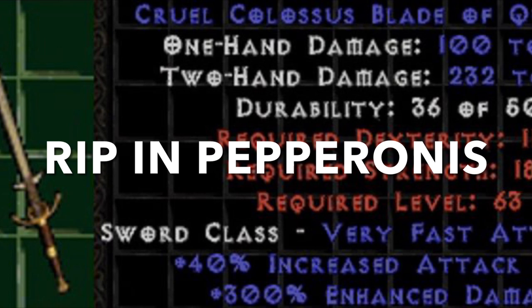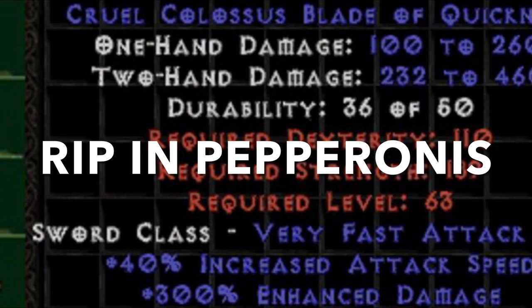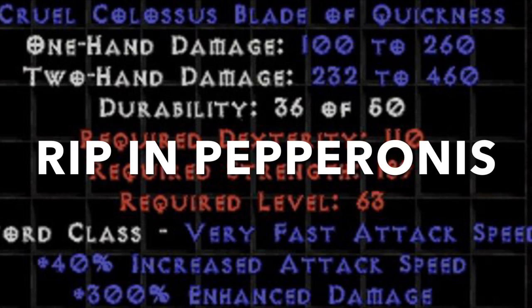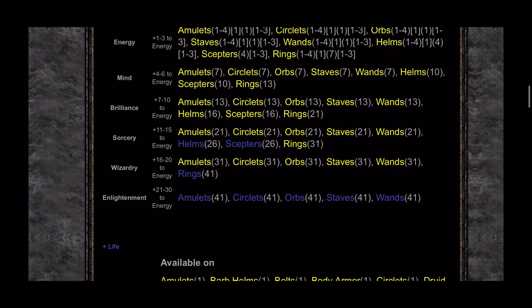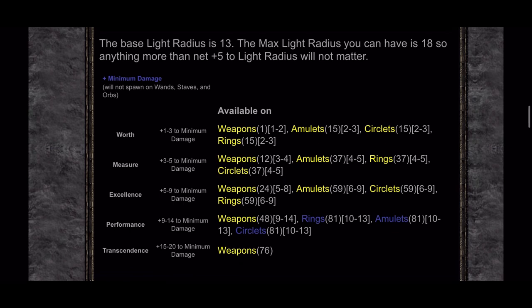When crafting items, all properties on the magic item will be lost — it will not carry any of those over. It will generate random new prefixes and suffixes from the rare pool. I'll leave a link in the description. You can target certain prefixes and suffixes based off the possible item level of the item using the formula in this video, which can help if you're trying to target certain things.